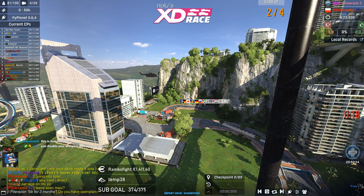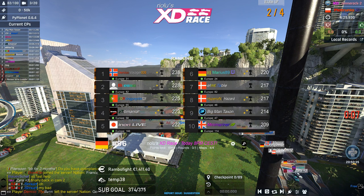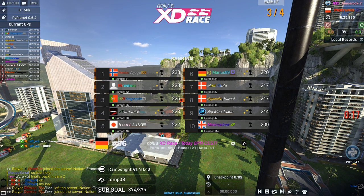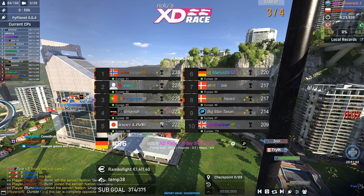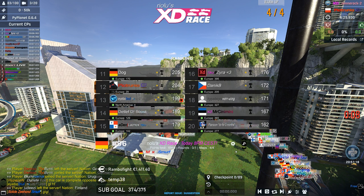I think Bresso is going to have a good chance at winning this one — he's a Lagoon expert. But gaining 10 points on Voyager on the final map is going to be difficult. Voyager is looking to take it home with 238 points, 10 points ahead of Bresso's 228. Dragon has 225, Temania 223, Inori 222, Marius 220, Table and Hazard tied at 217.